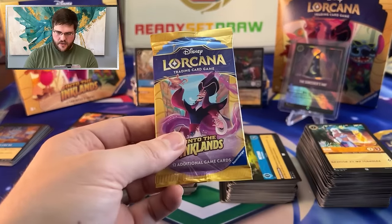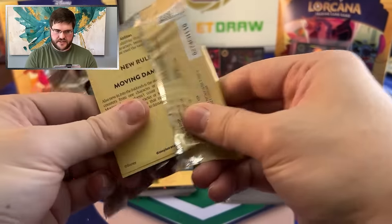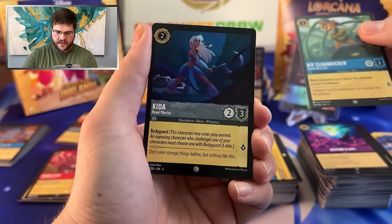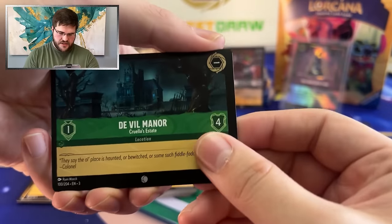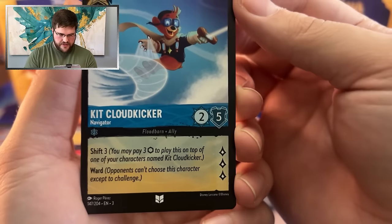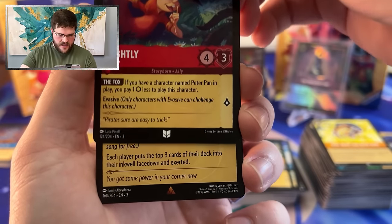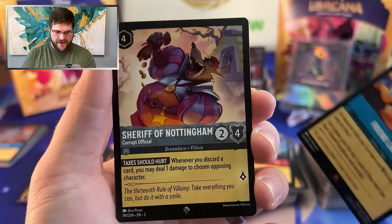We got two packs left, guys. We're gonna open Jafar first and save Minnie Mouse for last — one of those main Disney characters, give them the respect. Bestow a Gift. Kit Cloud Kicker, Kida, Della, Deville Mana, Heal What Has Been Hurt, Kit Cloud Kicker again. Mr. Smee — wonderful Uncommon. And Slightly. A rare Friend Like Me — just like we said. And a Sheriff of Nottingham, the Beast of the Bayou himself. We can turn all that discard into exactly what we want — damage on opposing characters. I love it. And a Foil Cubby.